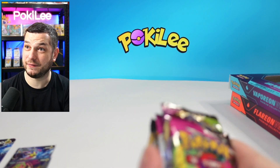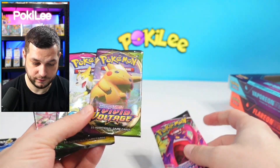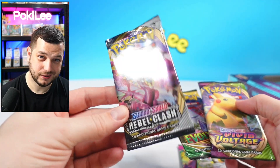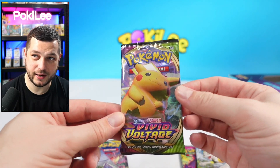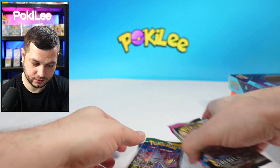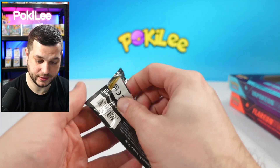So what packs do we have inside? We have Fusion, another Fusion, Rebel Clash — oh no — an Evolving Skies, and a Vivid Voltage. We'll go in this order and open these to find out what we get. Let's go.